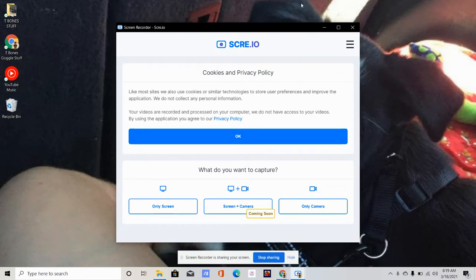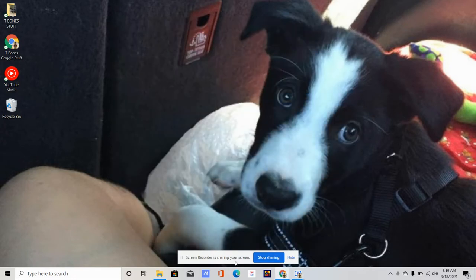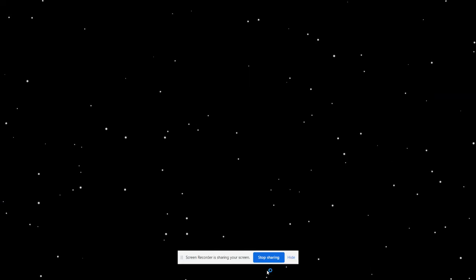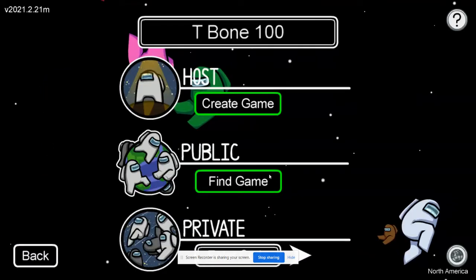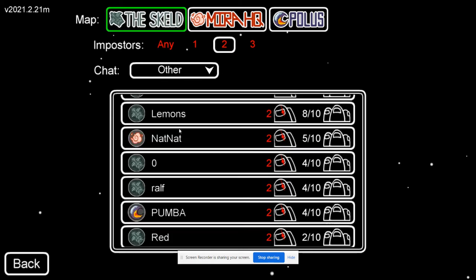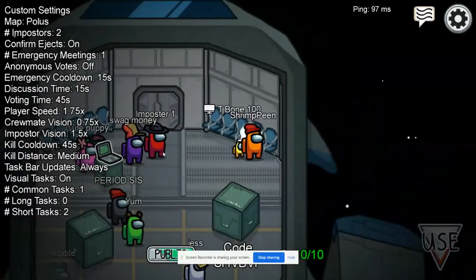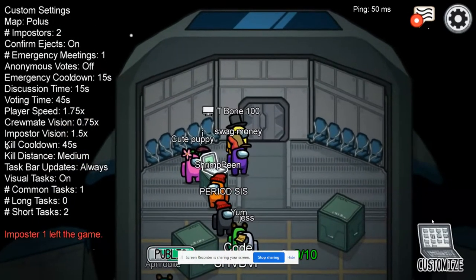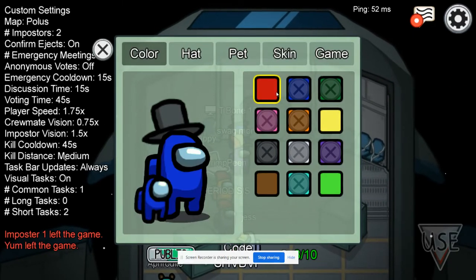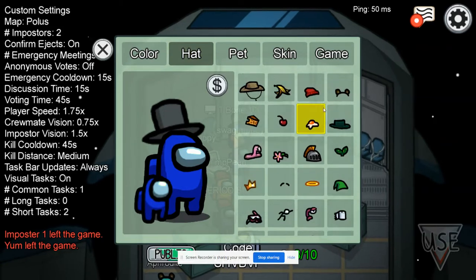Here's my screen recorder — let's minimize that real quick. I got all the skins and pets on my computer with an all-in-one pack for Microsoft for $15, which was a really good idea for a purchase. You can see a PC logo on top, which I think shows for other players.